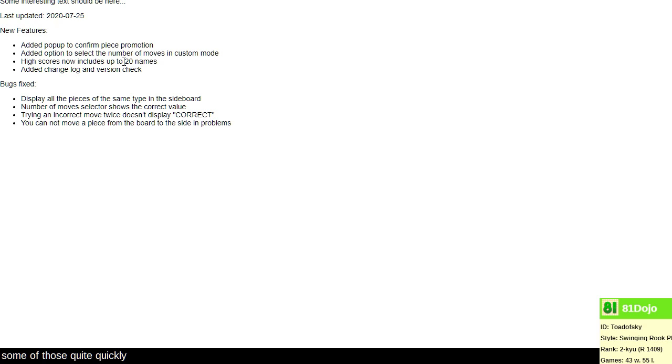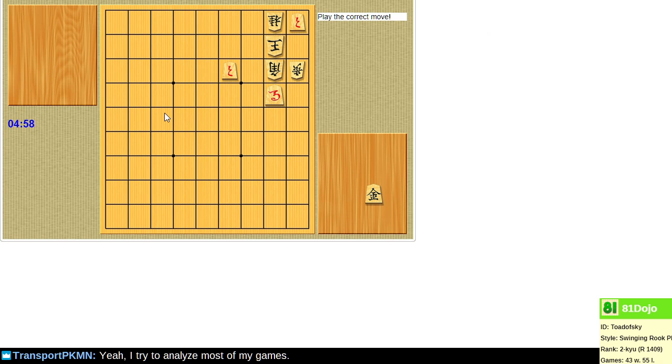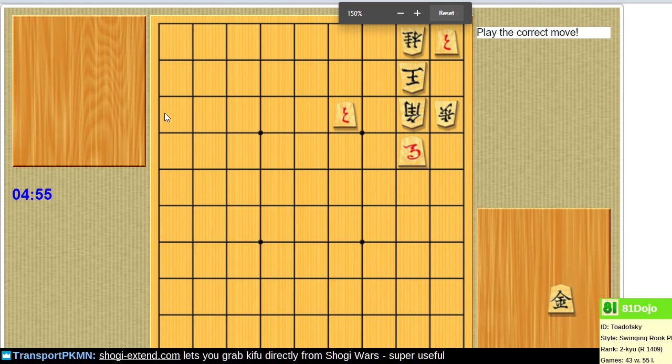High scores can now include up to 20 names. Hey, we have a chance — we might actually make the top 20! So let's play some Byoyomi Survival and compete for a high score. There's Gene, Guest99, Void, and Pro on the leaderboard. I don't think we're gonna beat Pro, but let's see if we can at least make the top five given that there are only four scores on the scoreboard. If I can solve at least one of these, we can make it.